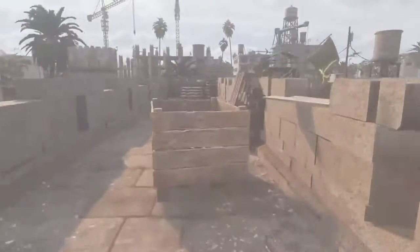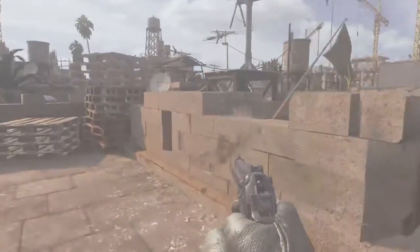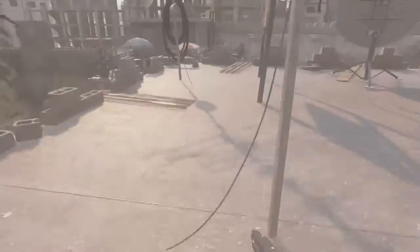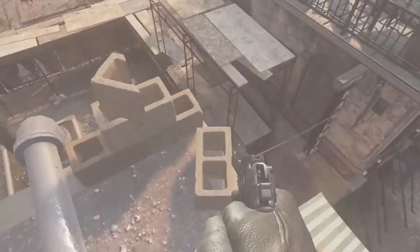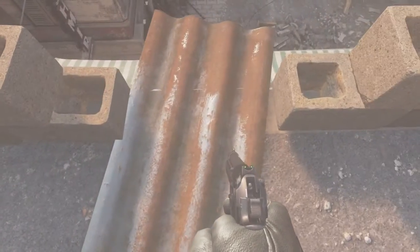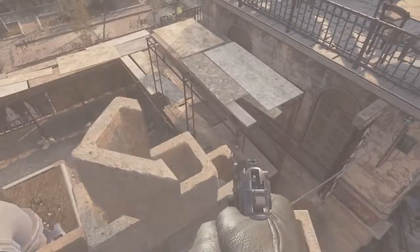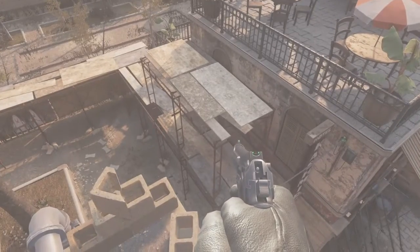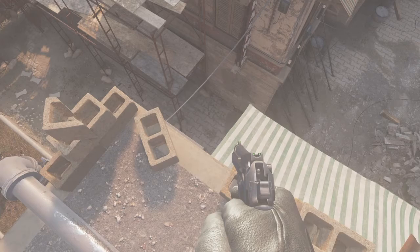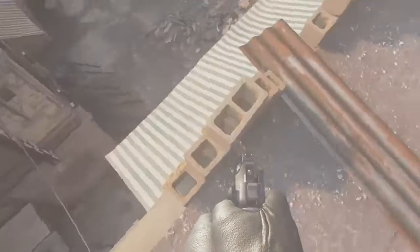That's up the back. You need to make it over the small little edge without falling down. Run here — I need to check how you would do it properly. I'm going to stand here for a second, just trying to remember how you do it.